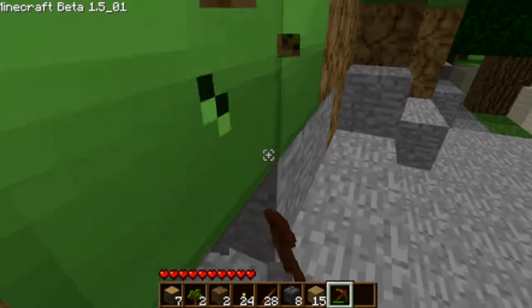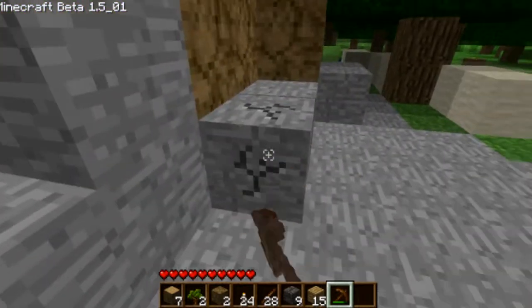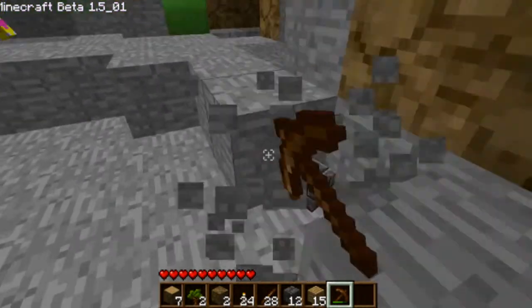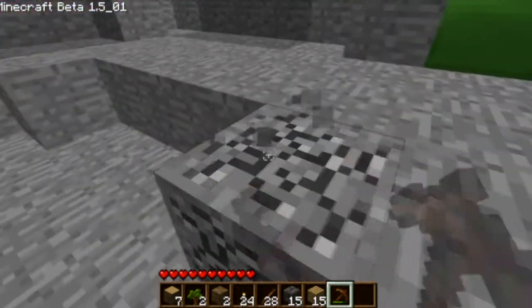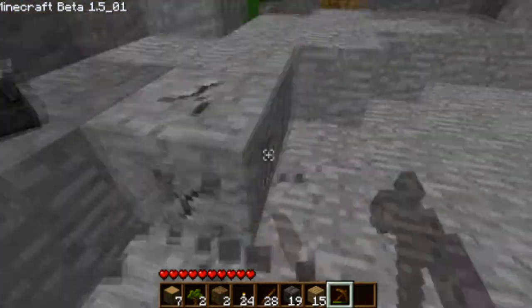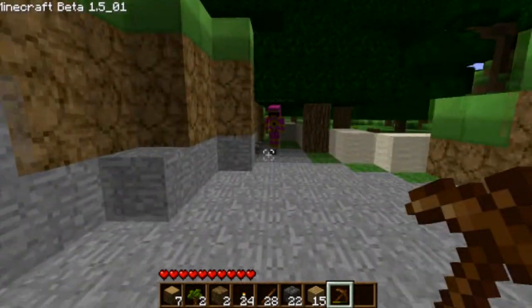When you break the soft stone or smooth stone, you get cobblestone out of it because it's all broken up. This texture pack actually makes it look alright, because normally it looks ugly. With cobblestone you can create stone weapons and items, and a furnace which is very useful for cooking and smelting down iron blocks, which we'll find later on.